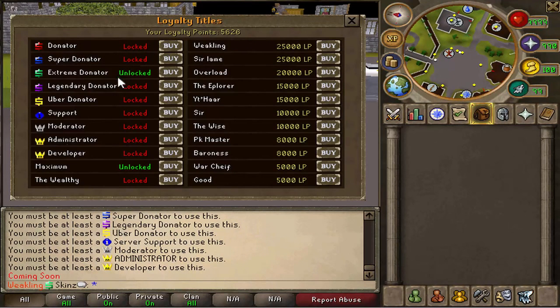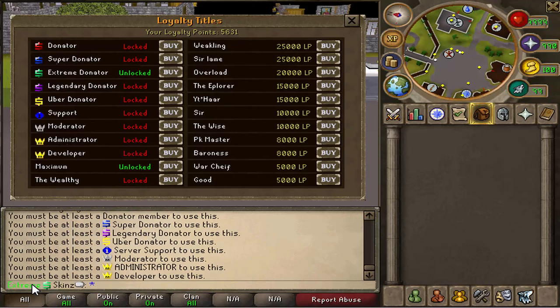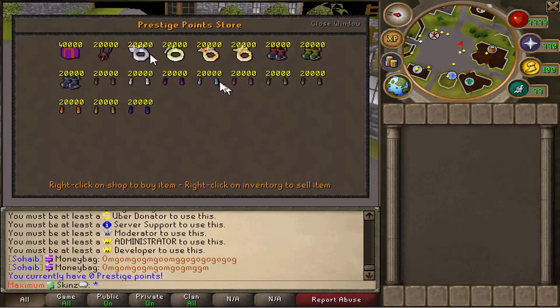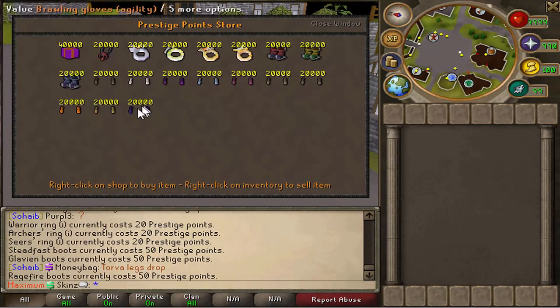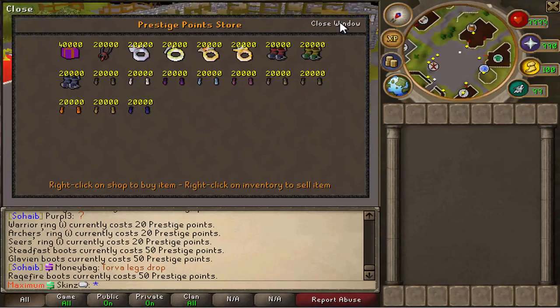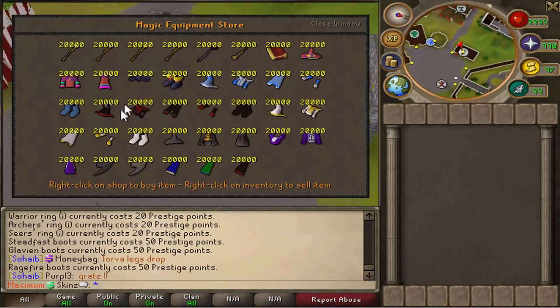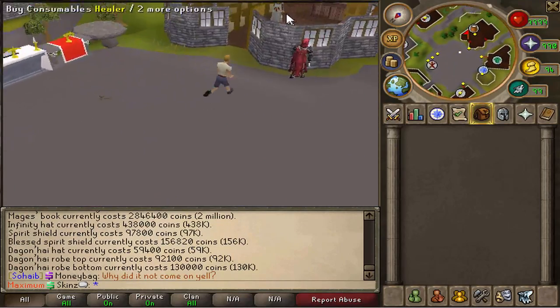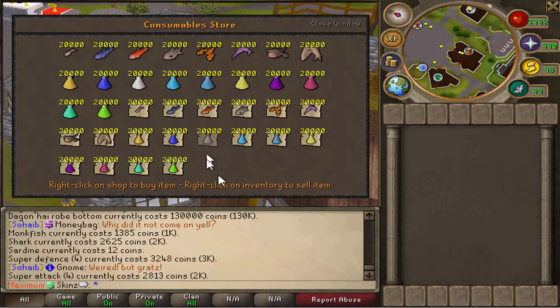Then we've got the Loyalty Titles — there are ones you can unlock by becoming that rank and ones you can unlock with points. Next we have Max, for the Max Cape etc., and also Prestige Points. The shop could do with updating, but never mind. Maid Shop, also fairly straightforward. All the shops are scattered around Varrock.